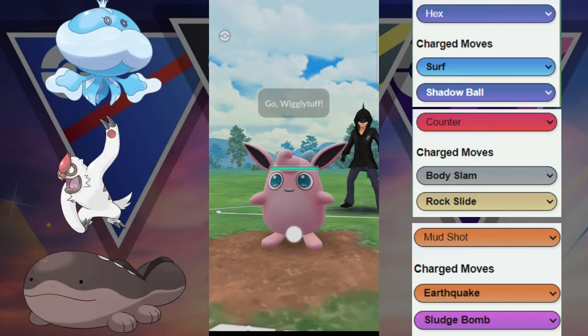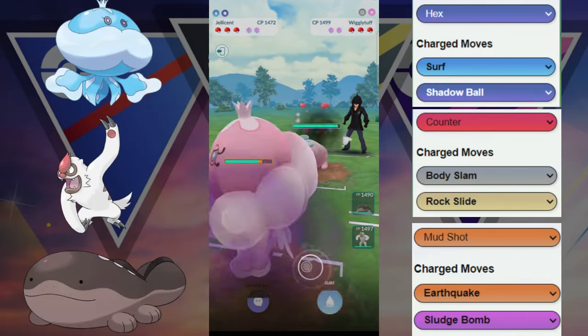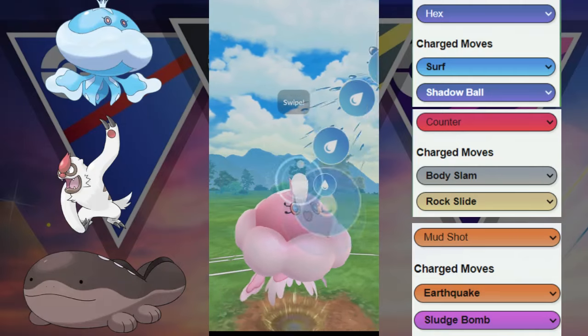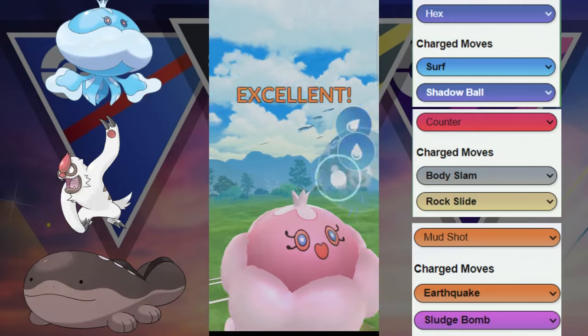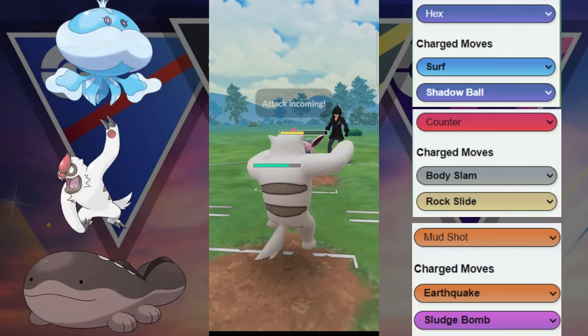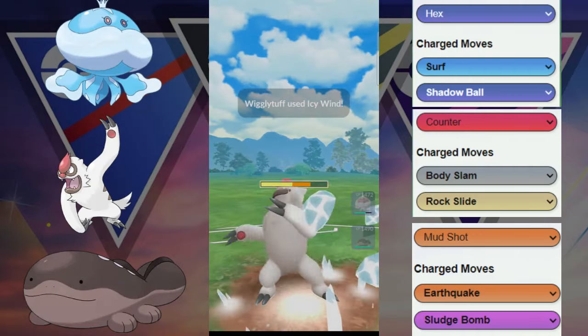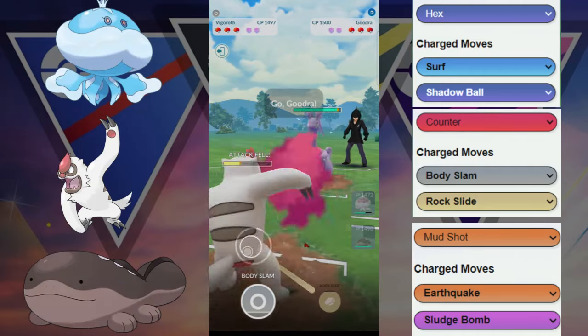Here we got the Jellicent versus the Wiggly top. We kind of have some neutral matchups here, not doing a lot of fast move damage. However, they are probably going to have some kind of water in the back, so we're going to switch onto the Vigoroth here to see what they have. We know that we can survive here, so we're going to let this one go. Icy Wind does get revealed — we are one stage debuffed.